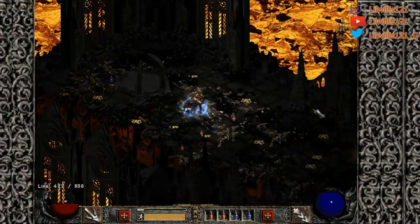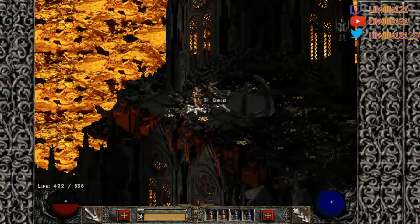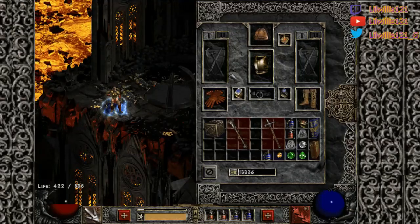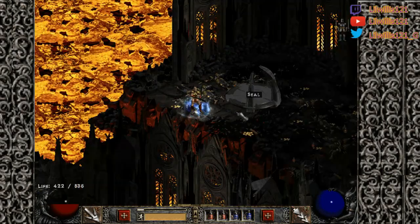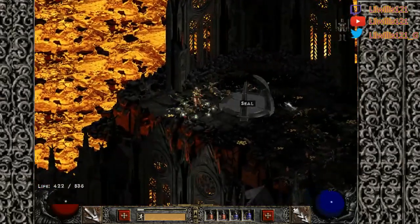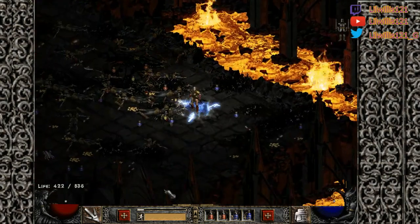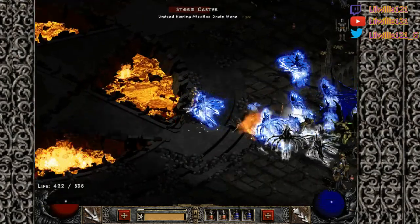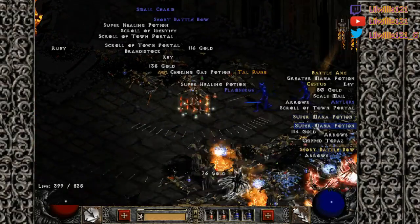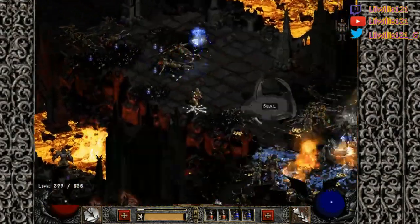Hit the seal — seal bug. This is actually another issue we ran into: when there's a ton of corpses around the seals, they actually won't pop. The only way I can figure out how to get past it is to kite a bunch of the mobs away from the seals. I completely forgot about this issue until just now. Probably if I kill a bunch of stuff right on the seal, the meteor won't come down either.